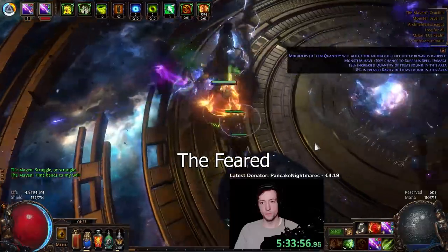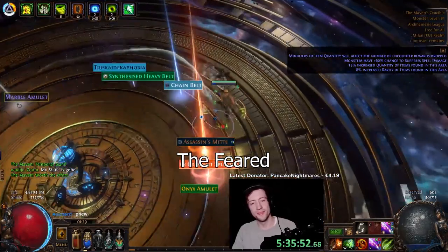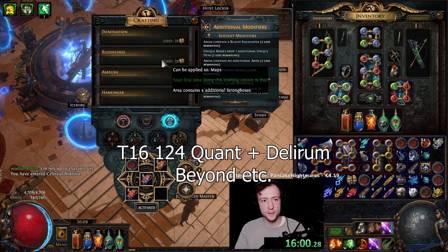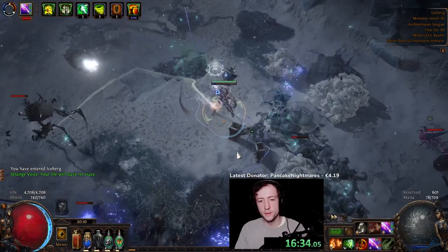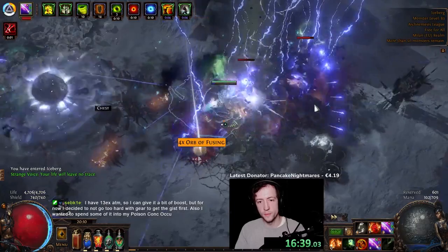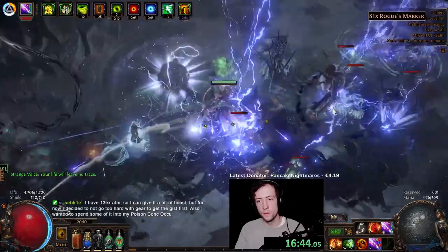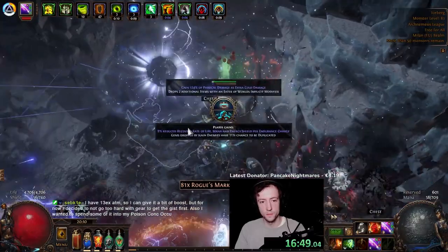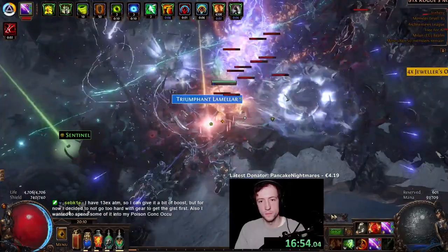I ended at level 97 with this character. Towards the end I was doing juiced-up tier 16 maps with beyond, league mechanics, abyss, and delirium. I went completely deathless from 96 to 97 after making some final tweaks to the passive tree. It wasn't super tanky but manageable even against the hardest maps.